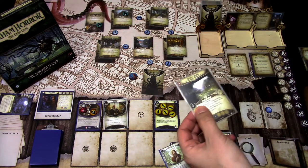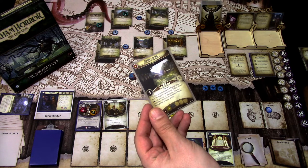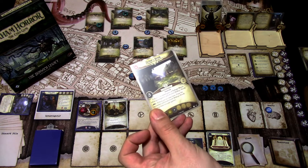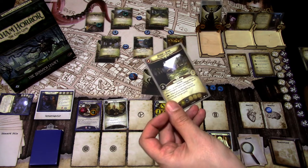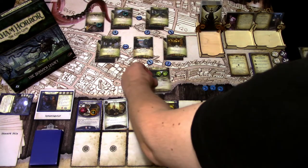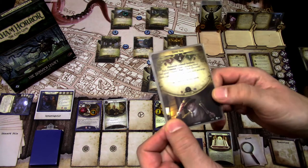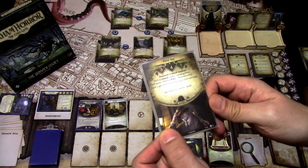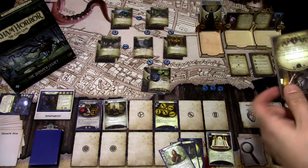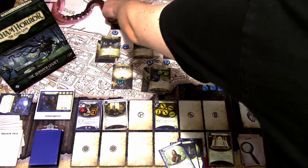Bishop's Brook is a three-shroud location with two clues. If there is an investigator at Bishop's Brook, other investigators cannot enter. It has a fast triggered ability: if there are no clues here, draw the encounter card with Bishop's Brook, group limit once per game. The hired gun reads: each criminal enemy, including the hired gun, gets Hunter — prey most resources. Each copy of Hunter, when set down, gains Peril and Surge. So this guy has Hunter.